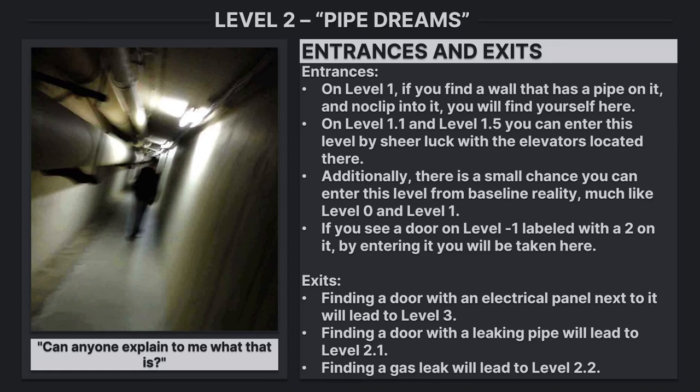If you see a door on Level minus 1 labeled with a 2 on it, by entering it you will be taken here. Exits: finding a door with an electrical panel next to it will lead to Level 3. Finding a door with a leaking pipe will lead to Level 2.1. Finding a gas leak will lead to Level 2.2.